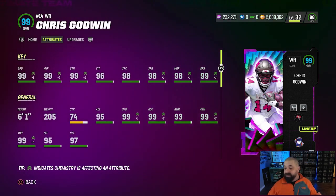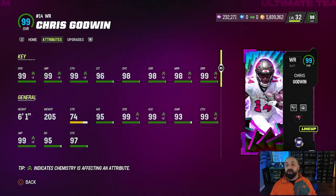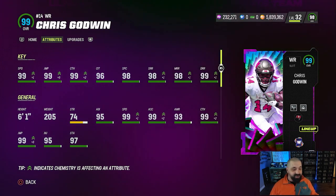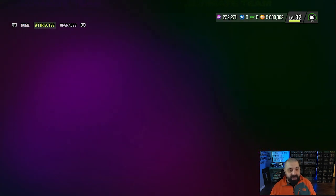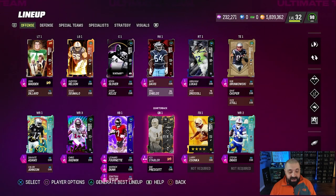Godwin is an LTD so he quick sells for 350K, meaning at most he cost me about 58,000 coins to rent. When I'm done I can quick sell and get the majority of my coins back. He's boosted to 99 speed, 99 deep route running, 98 short and mid route running, 99 catch and jumping. He has deep out elite and route tech for 1 AP — a really good slot receiver.